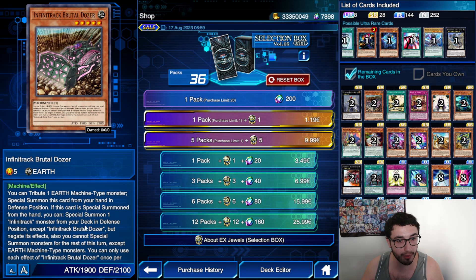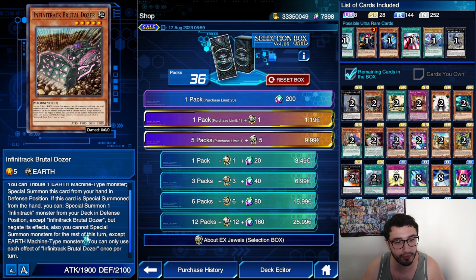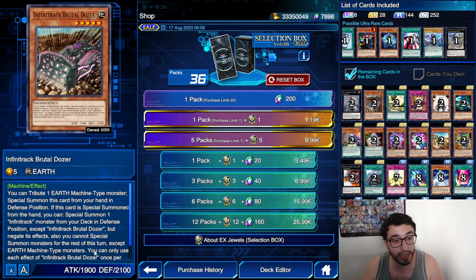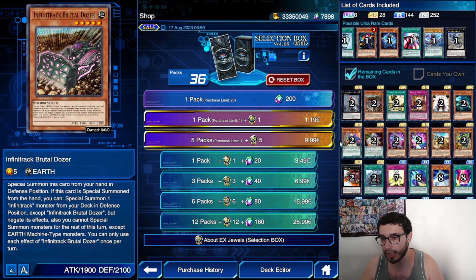Brutal Dozer — you can tribute one Earth Machine type monster to special summon this card from your hand. If this card is special summoned, you can special summon an Infinite Track from your deck, but negate its effect. So it's an easy level 5 rank, or if you summon a tuner. I'm not sure if we have an Infinite Track tuner.